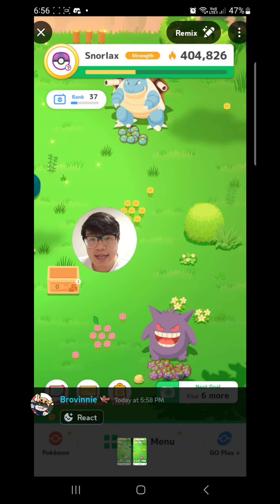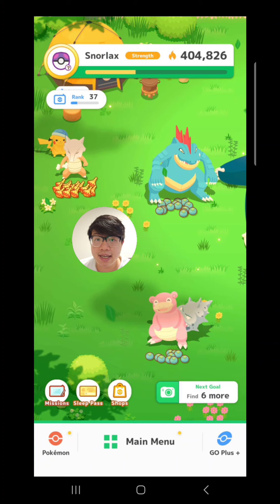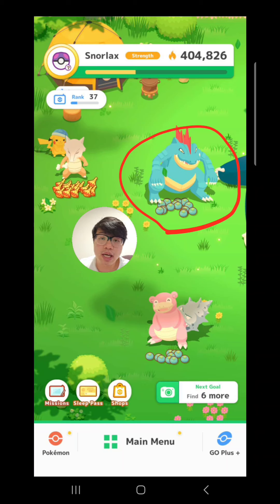The only drawback of this method compared to the sneaky snacking method is that this method applies to the whole team, whereas with sneaky snacking you can choose just one Pokemon that you only want berry production from. For example, in my case I might only want my Berry Finding S Feraligatr to drop berries, but everyone else I want to have skill triggers or ingredients — so I would leave Feraligatr at full inventory.